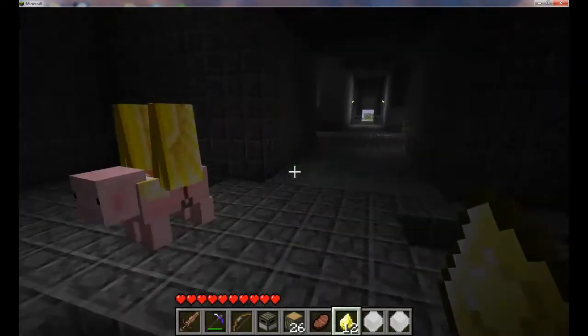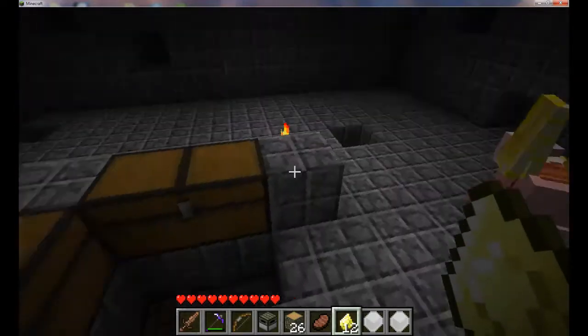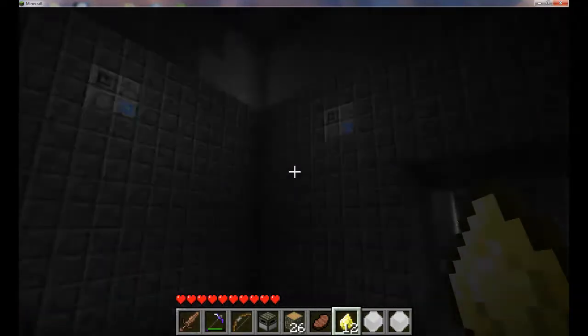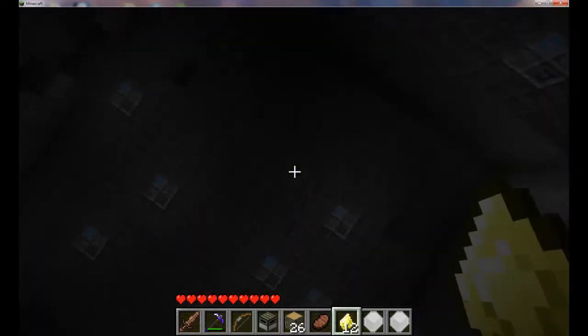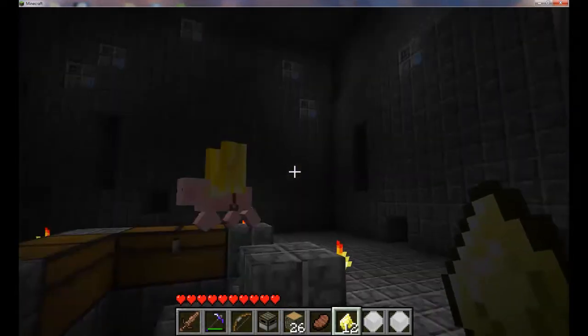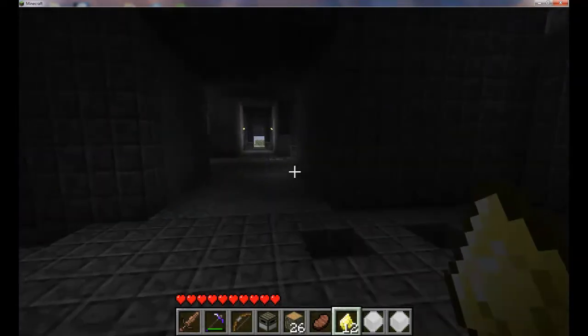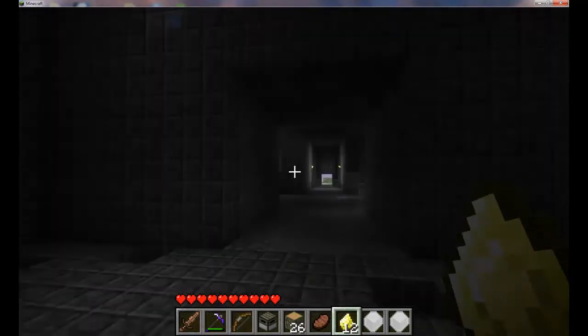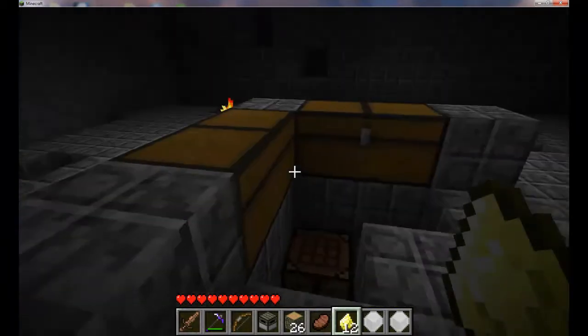Trapdoors — don't really need those right now. I could make a secret entrance that can only be entered when I'm on a flying mount, so I have to drop in from the ceiling and glide down. Be kind of cool, like a bat cave. Okay, anyway, this is my strange-looking bat cave.